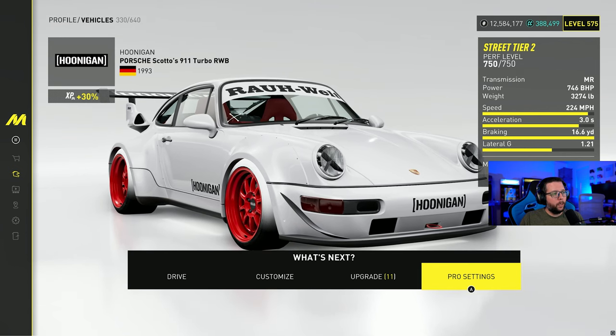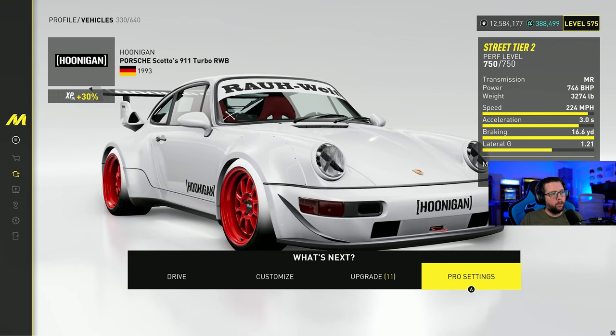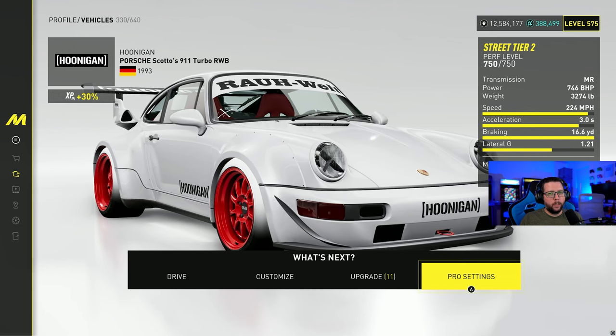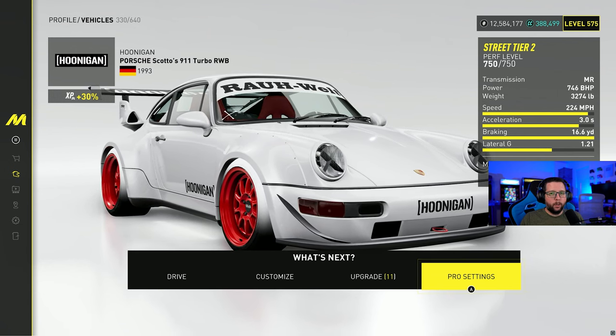It does okay on the test times. It ranks eighth on my list in terms of Street 2 cars, so it's up there — it's viable, it's just not the top of the class. Let's get into the pro settings, and then I'll give you what my fastest run was on Kyusha Spirit, my test course, and then we'll get into a grand race.